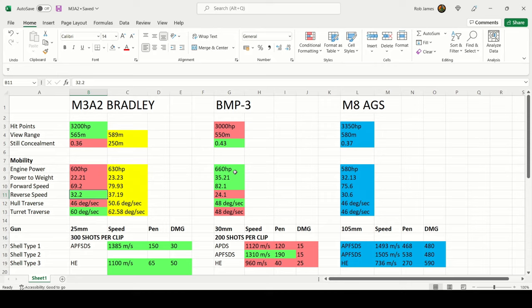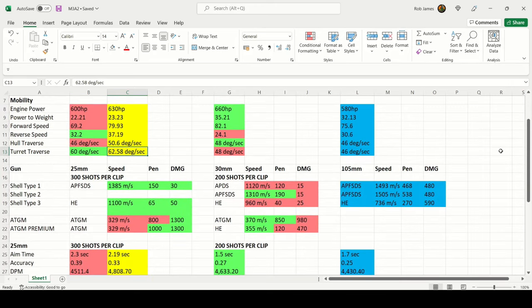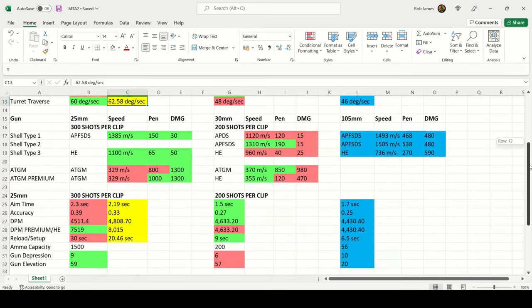You can use mobility equipment to boost the Bradley and I have done — the stats reach a very respectable level. Just be aware the Bradley is slower than most era 3 light tanks; even the single-fire M8 AGS with its 105mm gun has better mobility. You can still keep with the flow of battle but you will be outrun by the BMP3 and other era 3 light tanks.